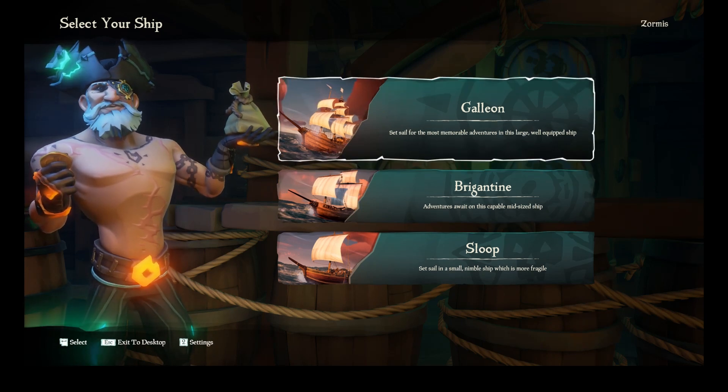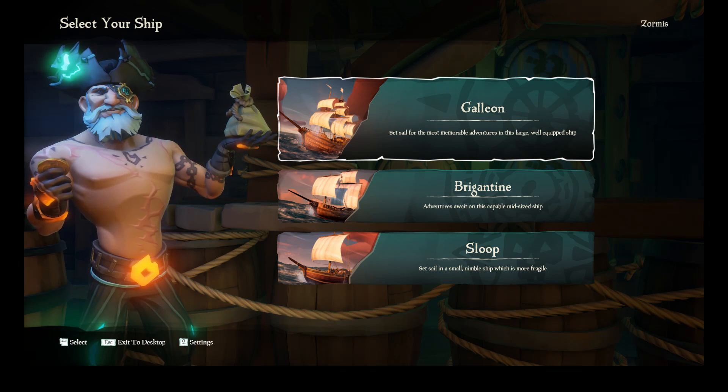The galleon, the larger ship, holds four crew members, has three sails and eight cannons. It's the hardest ship to maneuver by far, but it's also the fastest with the wind and the slowest against the wind.